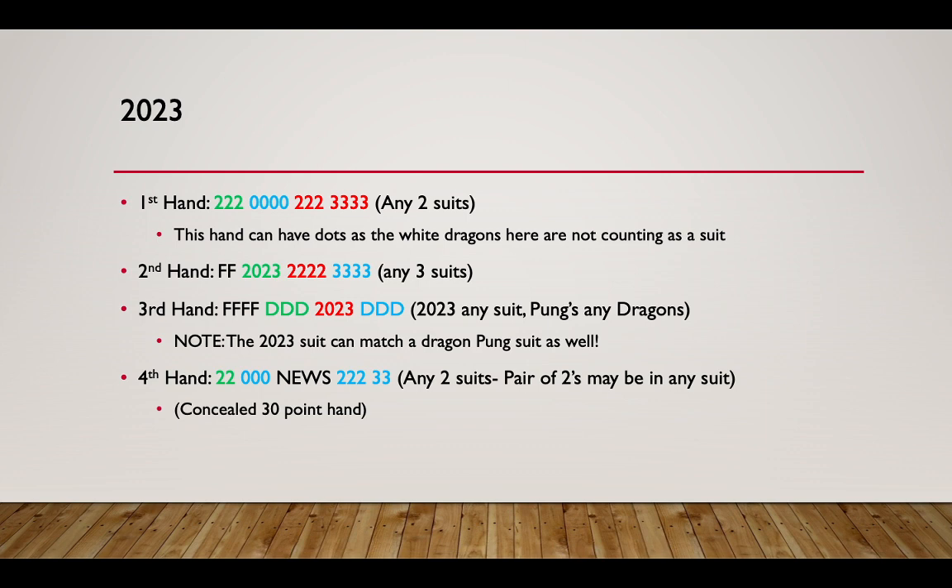A lot of people get confused by the term 'any' on the card. 'Any' does mean any, but if it says any suit, any dragon, any wind, none of them have to match each other. So 'any suit, any dragon' could be anything — they don't have to correspond. Also, this year we have the addition of a three as opposed to another two, which may seem easier to build, but the three will be the most important tile of the year.